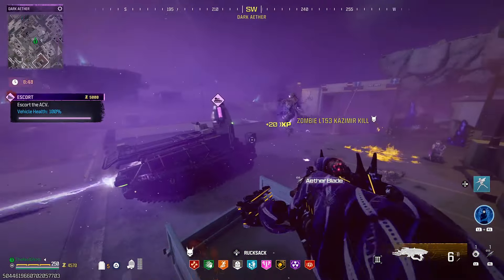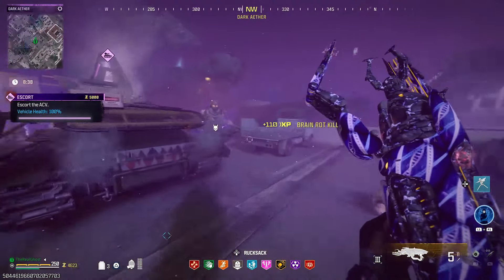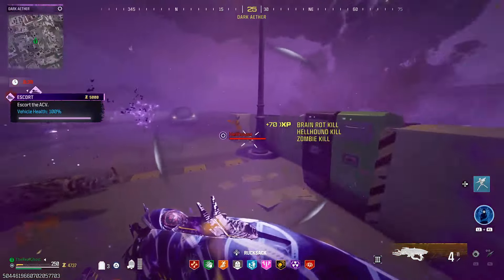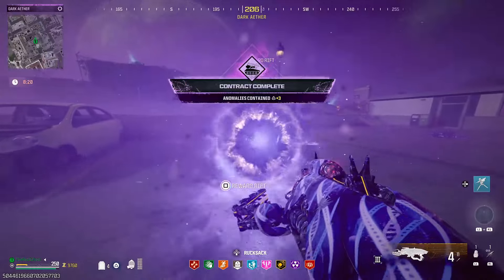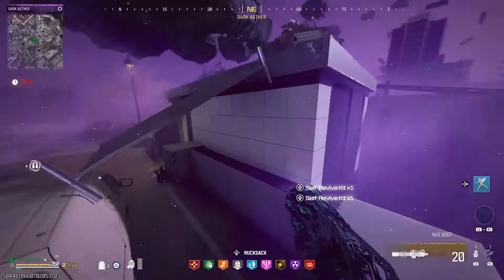If you've completed this contract, congratulations — basically the hardest part is done. I'd also advise getting the escort mission done first so you can go straight over and start the spore contract next, because you don't want to do the spore contract last — there will be spores all over and if you don't have enough time the circle gets really small and the gas closes in fast. The outlast contract is right beneath the tower where exfil is, so it's easy to just scorch up and get out once that one's complete.